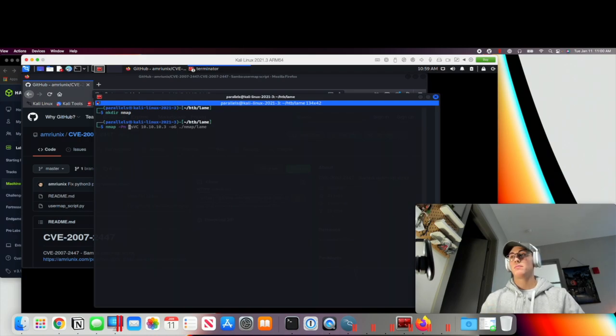Now we can go ahead and launch an nmap scan. We're going to use -Pn to block the ping sweep since we know the host is there. We'll do -sV and -sC combined together as -sVC, which will run service version enumeration and standard scripts against all identified services. We'll paste in the IP address and then use -oG to save our output to the nmap directory, named 'lame'.